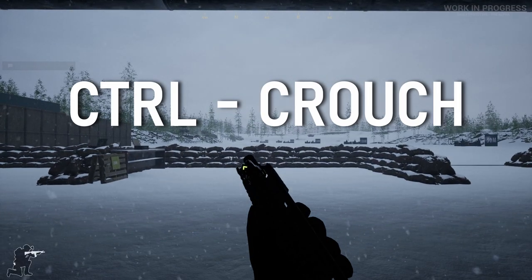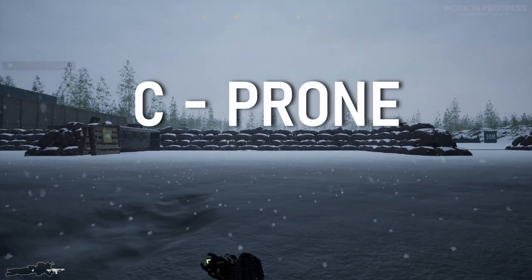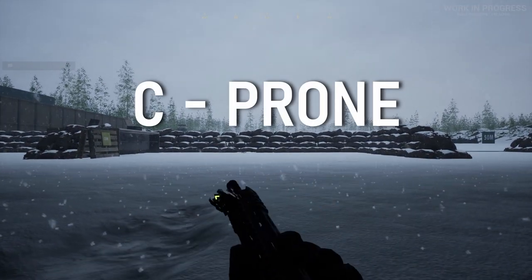Press Ctrl to toggle crouch; press it again to stand up. Press C to go prone, and press C again to get back up.